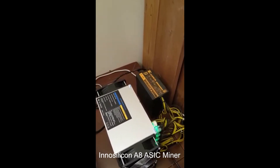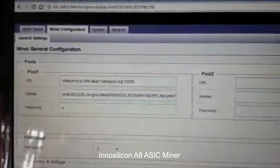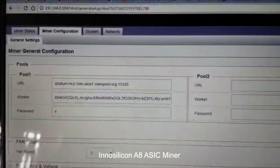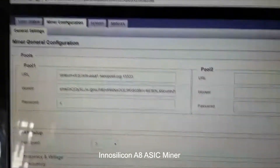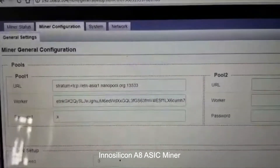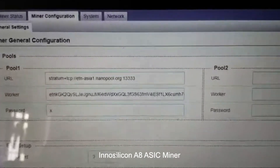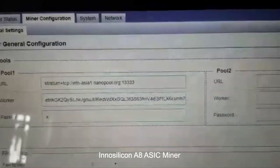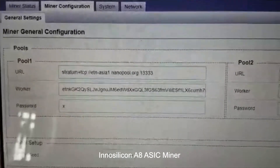Now we are going to another clip with pool information and mining performance. Here I am again with the miner configuration and status. We are logged in — it's a DHCP setup and we can find the IP with a scanner, then log in. Here is the configuration window.